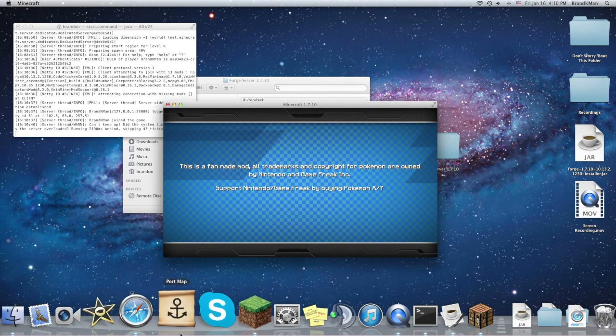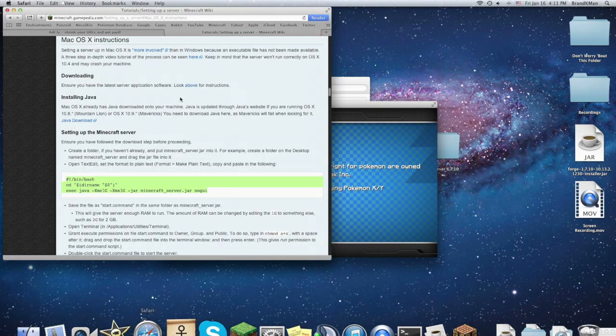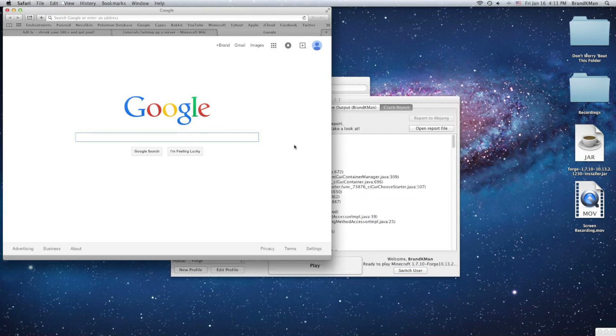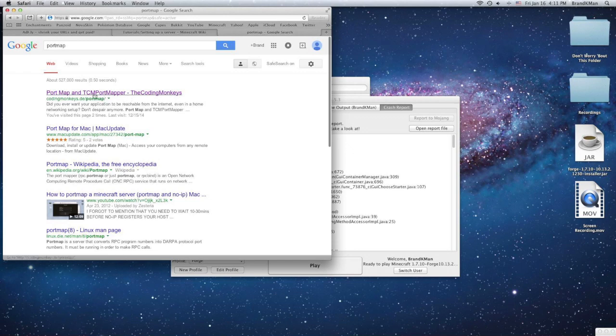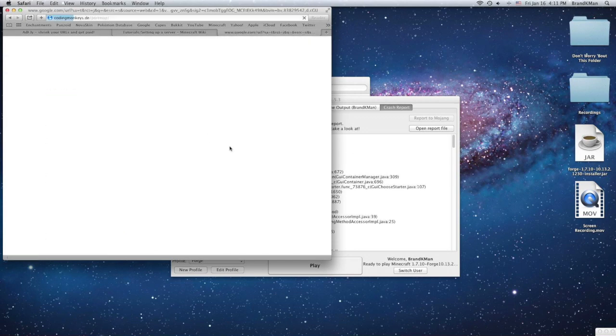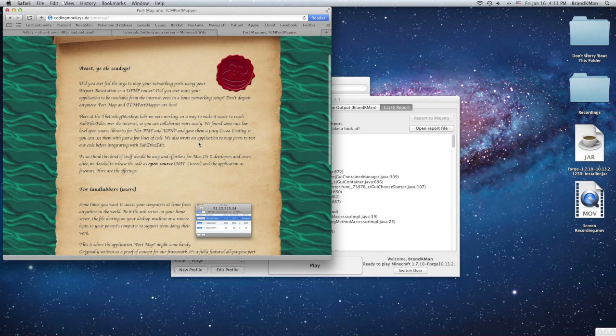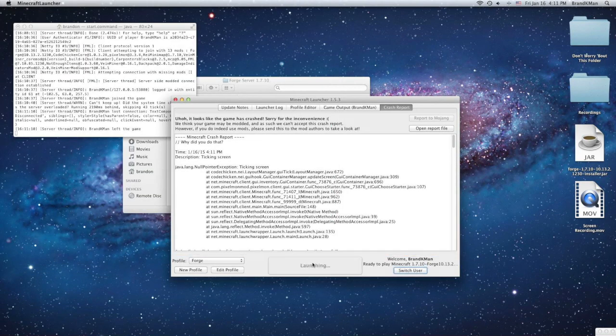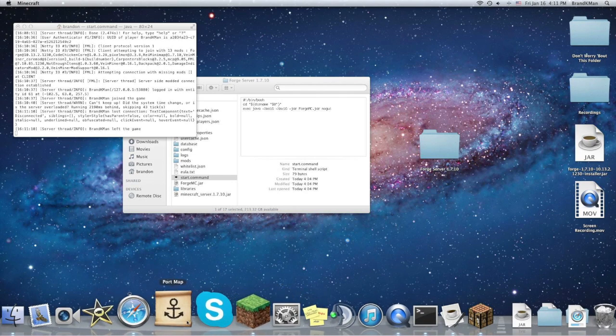Now I'm going to show you what you need to port forward your server. Open up your web browser, type in 'Port Map', and click the first result which is 'codingmonkeys.de'. Once you're there, scroll down and click the screenshot to download the application, or just click the download link. After you click that it'll start downloading and you'll get Port Map.